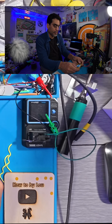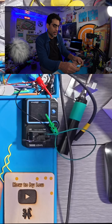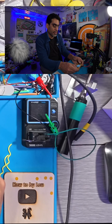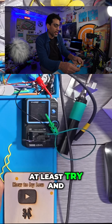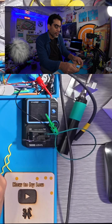Damn, missed it. Let's try again. You can change all this in the code settings. Actually, maybe I should press this button. Let's at least try and get one — got one!